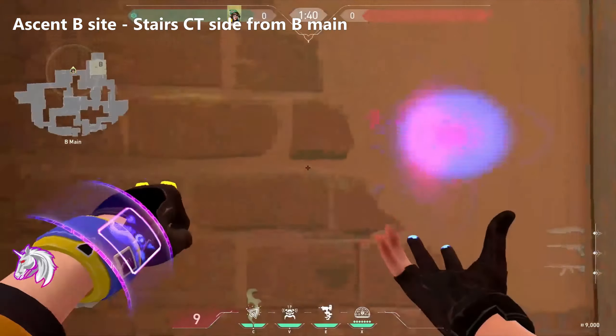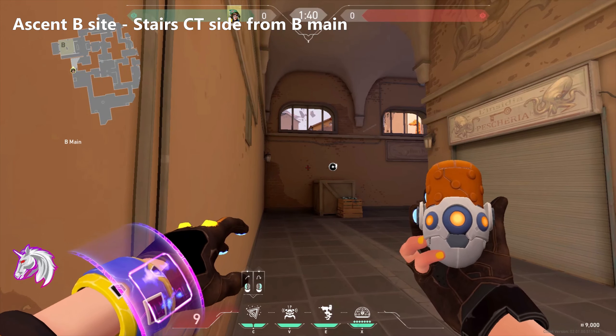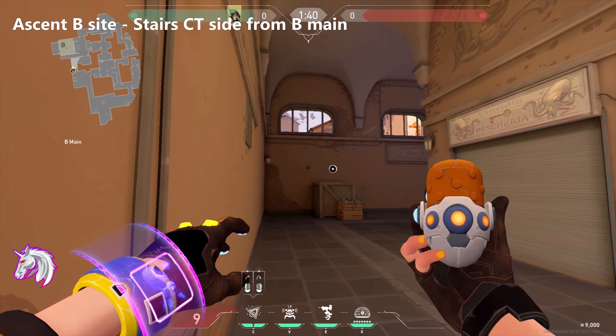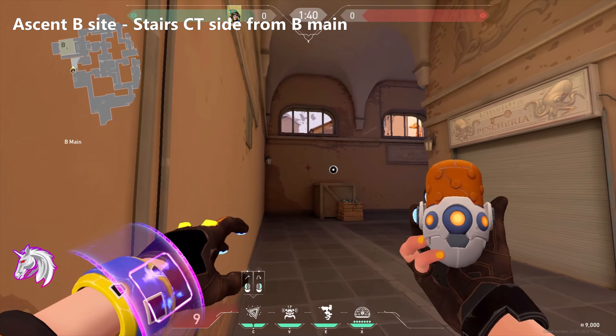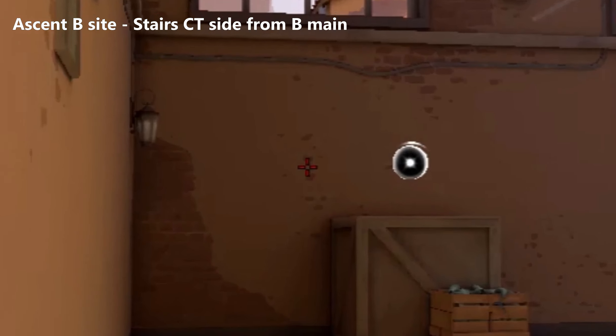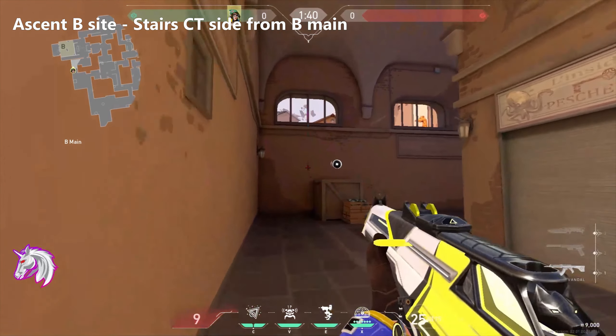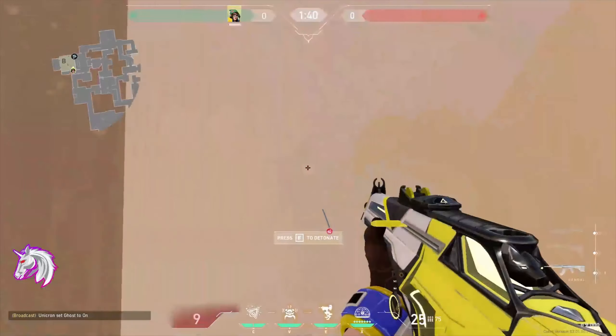This nanoswarm is for B site stairs on CT side — to push them out of that position into the open or onto site. You'll see some darker spots on the wall; align yourself in between those two and it's a simple jump throw after. Very great for taking site.